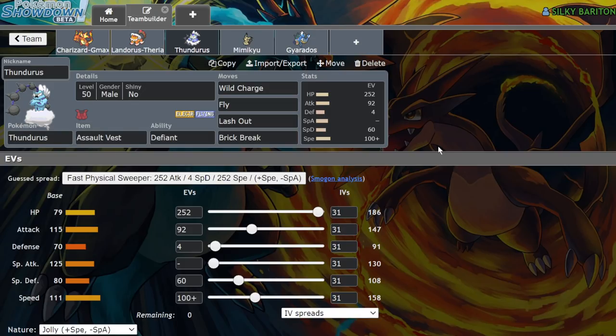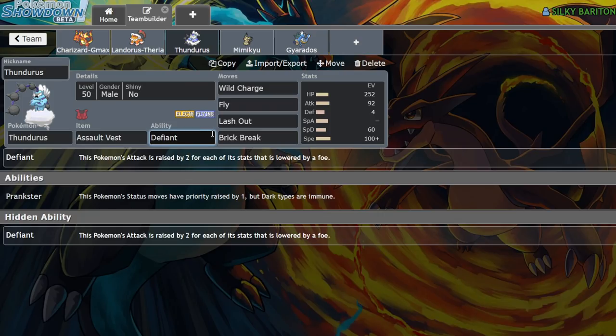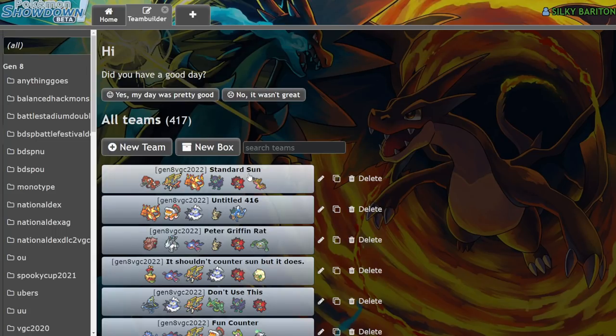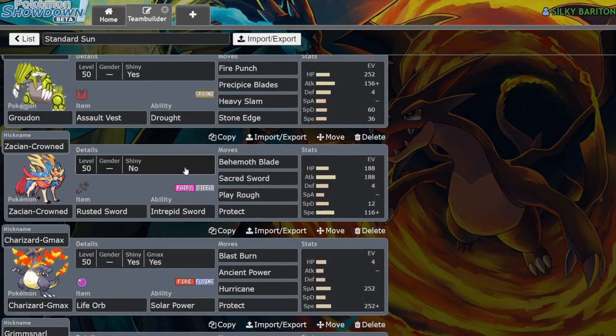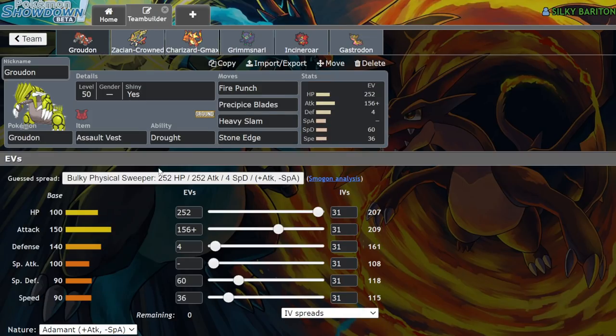Next up is Defiant Thundurus. Thundurus has always been good in VGC, especially the Defiant set, and more people are switching over to the supportive Prankster set. But I honestly think Defiant is still better in the format right now if you're looking for a way to take on Sun. Being a super specially defensive Pokemon with an Assault Vest and access to Defiant makes it a hard check to Incineroar — it makes your opponent not want to lead off with Incineroar, which protects your other Pokemon. Dynamaxing allows it to eat a hit from Charizard and then hit it back with Max Lightning. If they lead Incineroar, they're not going to take that Max Lightning at plus one. You just gain consistent momentum when you're running Thundurus.